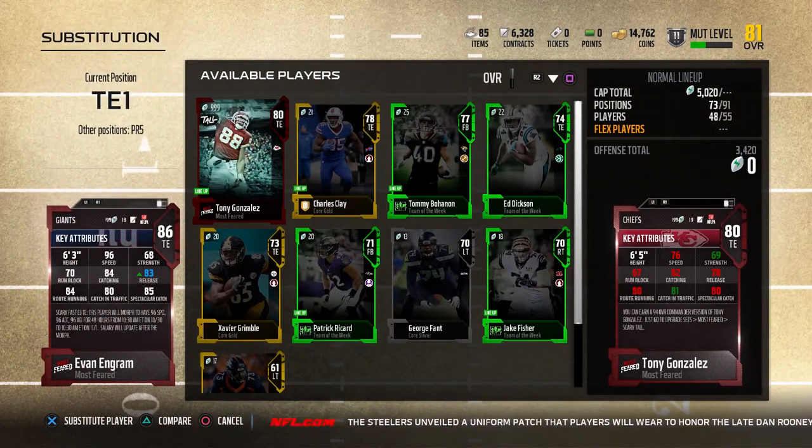I forgot he morphed. So yes, he has 96 speed. This will be a good time to test out the most feared player — they morph to these big demigods. But Carson Wentz has got to go. I picked up Kenny Steele's. They're too slow, completely too slow, so I had to get rid of them.